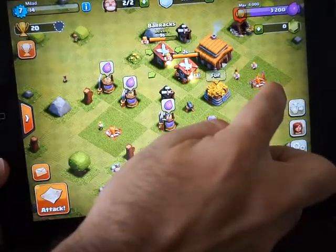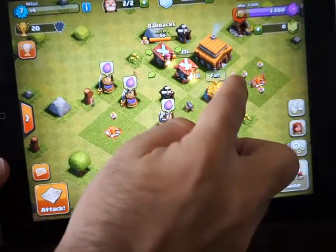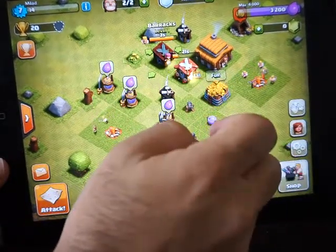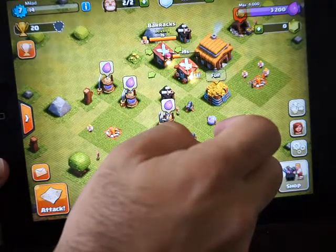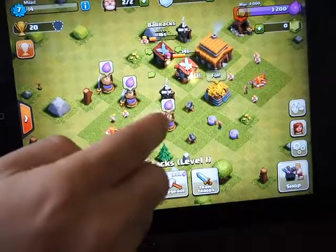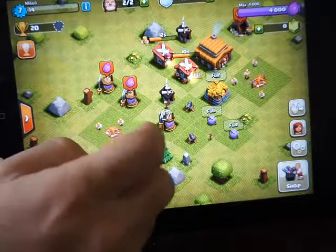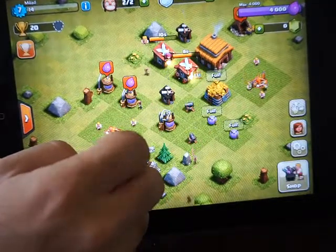You see my troops here. If you see the troops coming — for example, here — you see, very nice. For elixir, I can get it from here. Every one of these gives you 800 elixir.